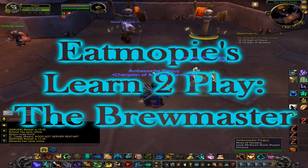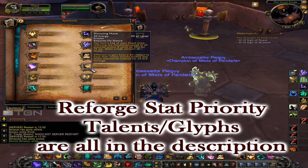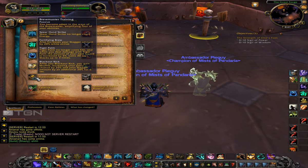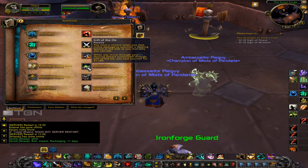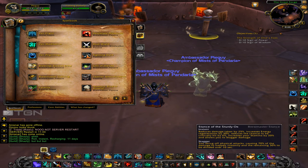Brewmasters are absolutely phenomenal. They are fun to play, they have a ton of control over their incoming damage, and they just flow very, very nicely. When you spec Brewmaster, you get Brewmaster Training, which makes your Spear Hand Strike and your Tiger Palm free, gives you an additional bonus to your oh-shit button, and your Blackout Kick now causes Shuffle, which is a very important buff.